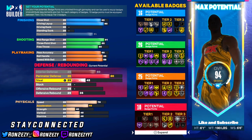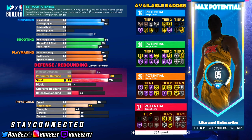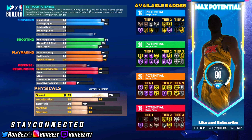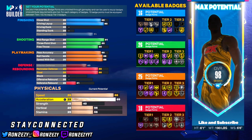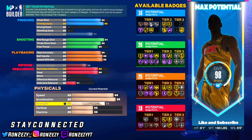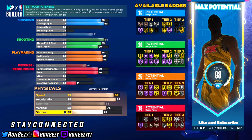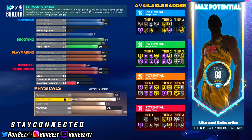80 perimeter defense to give you some Silver Challenger to get some contests on the perimeter. And then I went with an 80 steal to try to get Glove on bronze and try to get some steals at least. Defensive rebound was at 41. For the physicals, I went 86 and then 89 on the speed/acceleration. I maxed the strength up because he's a big, solid guard — able to take and absorb contact and finish well around the rim. Then I went with a 75 vert, and threw the rest on the stamina and maxed that out.